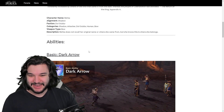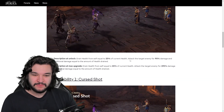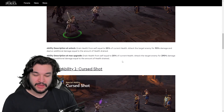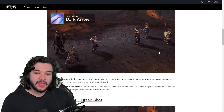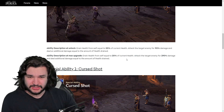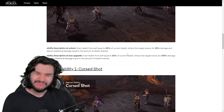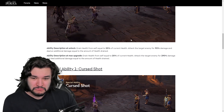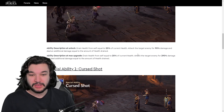Let's dive into the kit. First off we have the basic ability: Dark Arrow — drain health from self equal to 20% of current HP, attack the enemy for damage, and deal additional damage equal to the amount of health drained. That's 190 damage plus the additional drain amount. Remember, the Black Beast is constantly draining HP from allies, so this 20% of current HP is probably not going to be 20% of her maximum HP. At gear 8, level 60, 7-star, you're looking at around 20k HP, so that's about 4k additional damage — that basic is going to hit quite a bit.